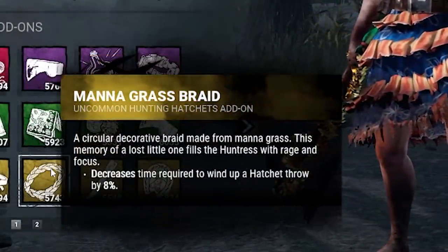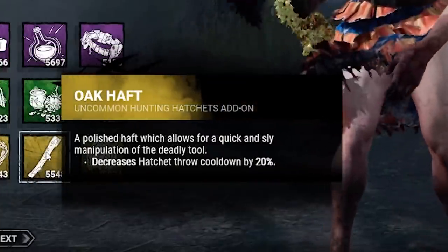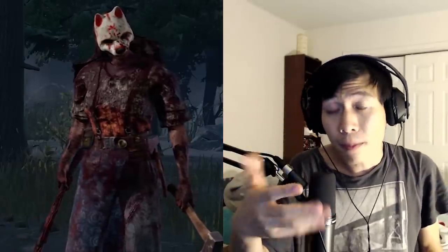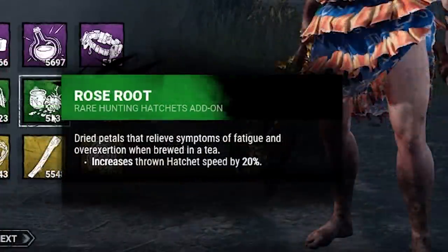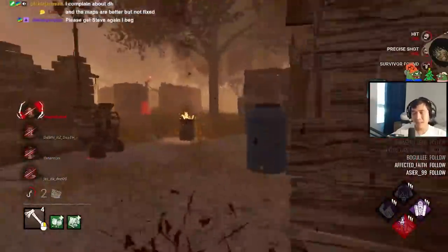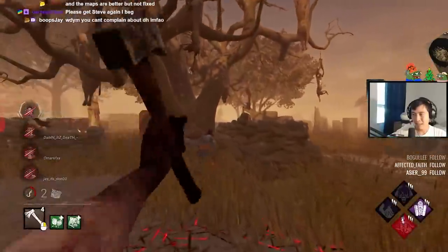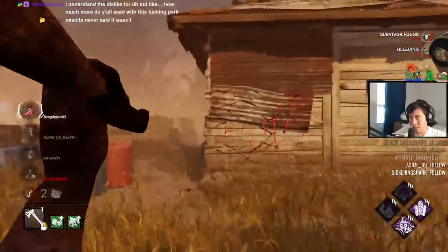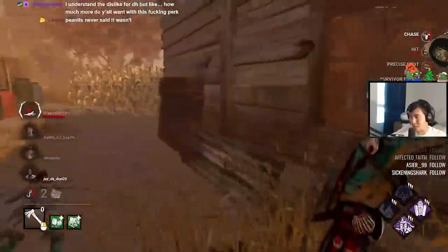Survivors use the heartbeat as a reference for how close the killer is since the lullaby range is so large. Honestly, basically all of Huntress' add-ons are just really solid. Everyone knows about Babushka and Monograss for faster wind-up time, Oakhaft for faster cooldown rate, and Rose Root for faster hatchet travel speed. In my opinion, the best add-on combo for Huntress in general is Babushka and Rose Root — faster wind-up time and faster hatchet travel speed — the combo that lets you release a hatchet as fast as possible, dealing the most damage in the shortest time. Note that Rose Root and Yellowed Cloth take a little time to get used to.